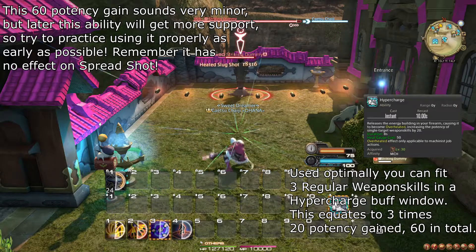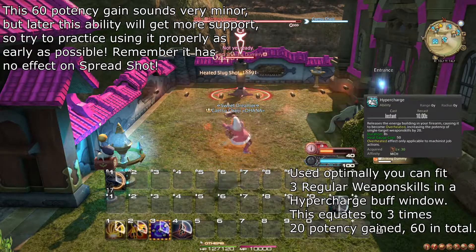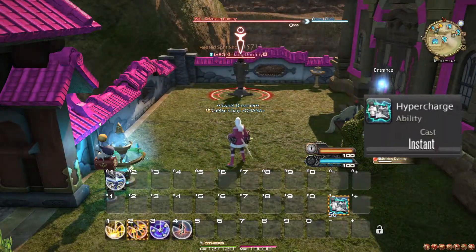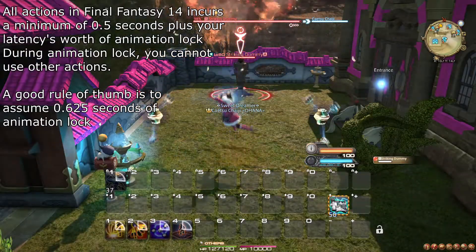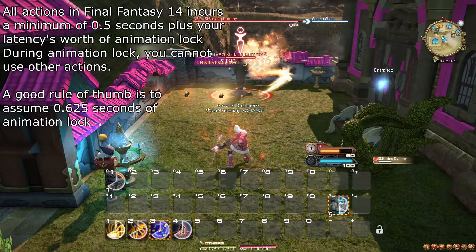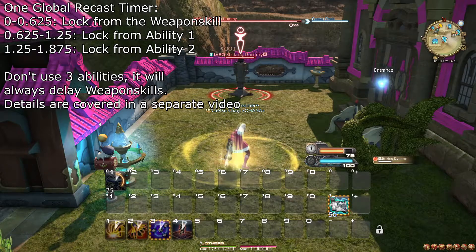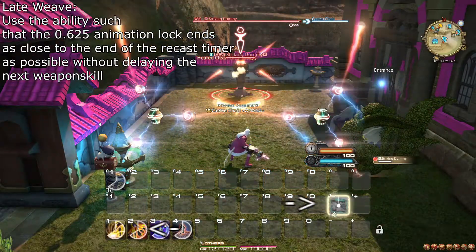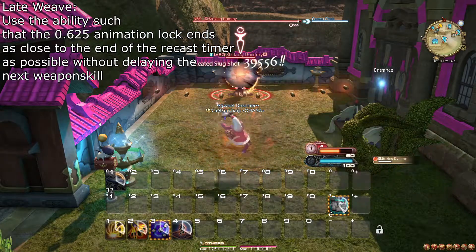Hypercharge makes your single target weapon skills do 20 more potency worth of damage. Make sure to late weave it to ensure the 8 seconds cover at least 3 weapon skills, due to the global recast time of 2.5 seconds. Abilities can be used while your global recast timer is ticking, but using any action always incurs an animation lock of about half a second. So try to use your abilities between weapon skill uses — this is known as weaving. It is usually possible to fit two abilities between two weapon skills. Late weaving is the concept of delaying an ability as long as possible after a weapon skill without delaying your next weapon skill, to make sure the buff covers as many weapon skills as possible.